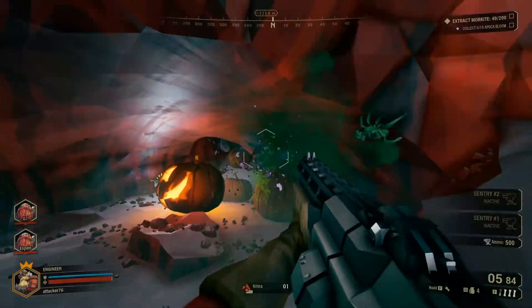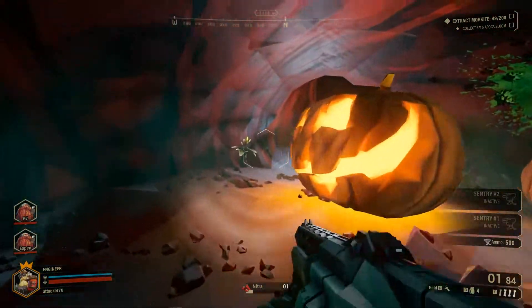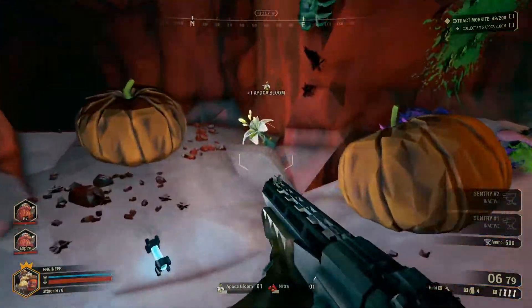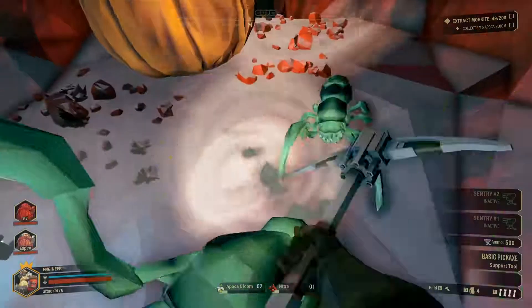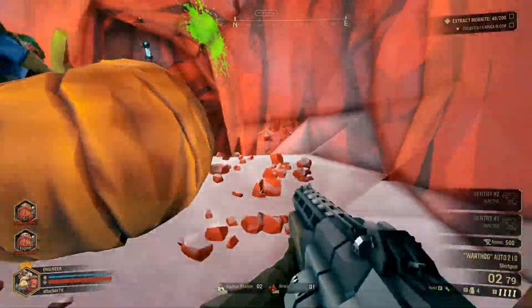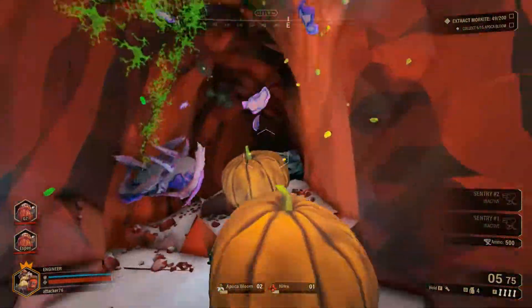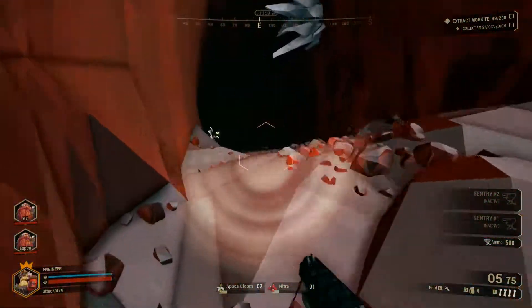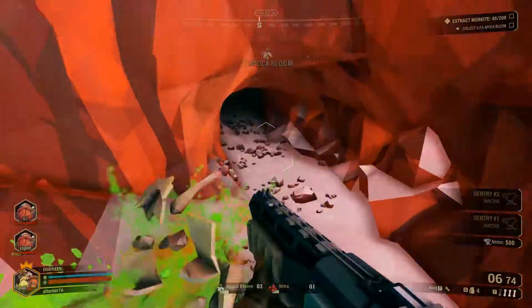Here's a pumpkin - this is because of the Halloween update. We still need some flowers. I hate these little ones because they are small and they are hard to aim for and kill. Some more flowers - secondary objective.